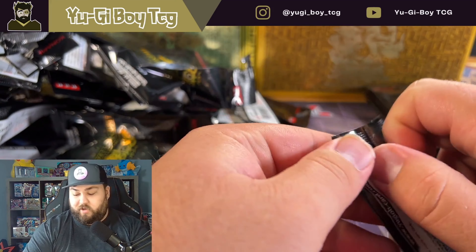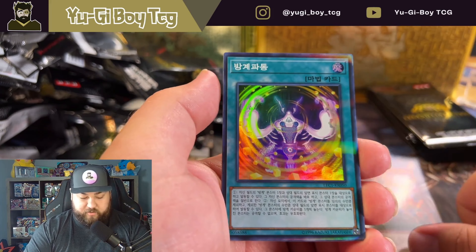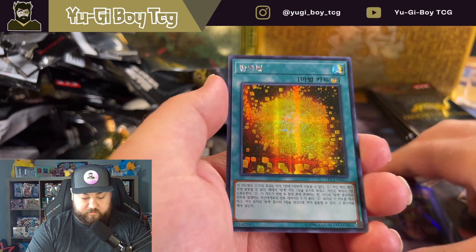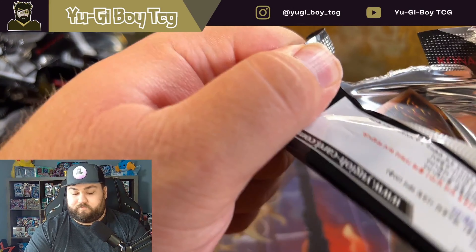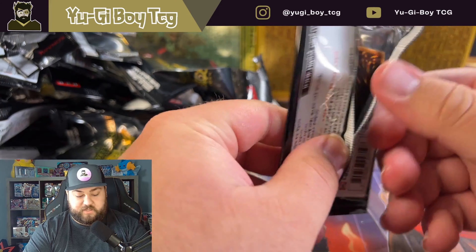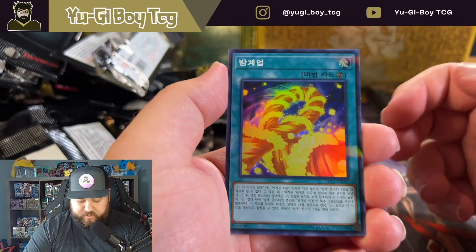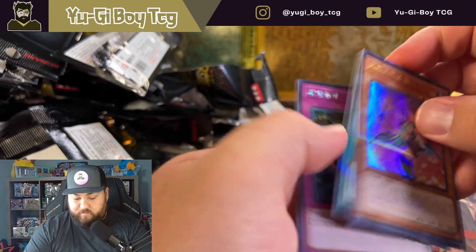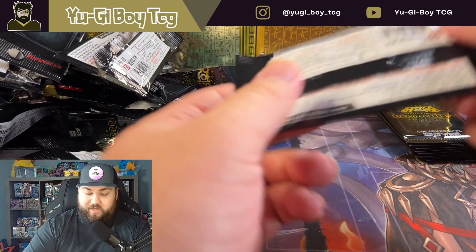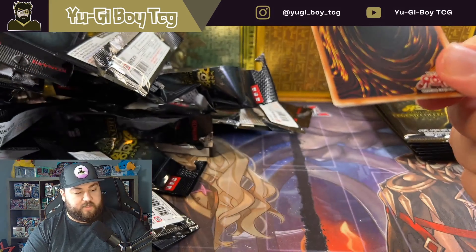They pulled a secret or an ultra though so it'll be interesting to see. Vorse Raider or something - I don't know the name of that card. It's also in the - what the hell is that set called - the Dual Memory Fragments set, that card's also in that set as well. Chocolate again. Evenly Matched. Man, where is Dark Magician Girl? Is it only available in an extra secret? I didn't think so - I thought you could pull it in basically any rarity. We are having bad luck with it.